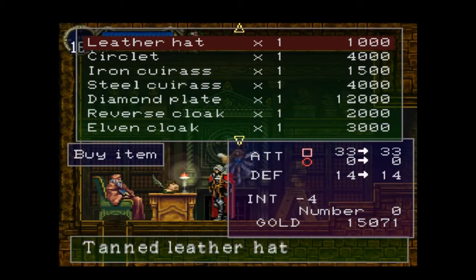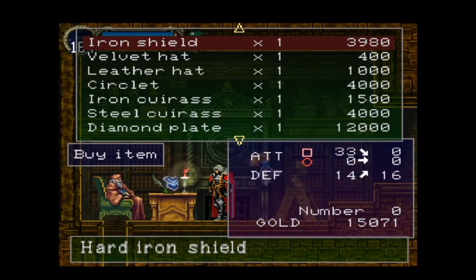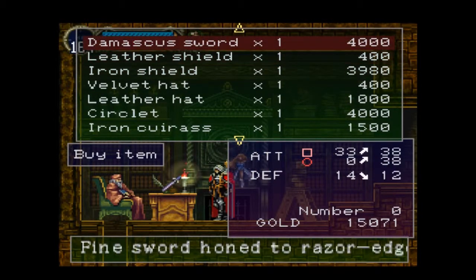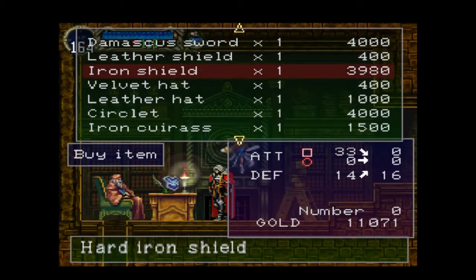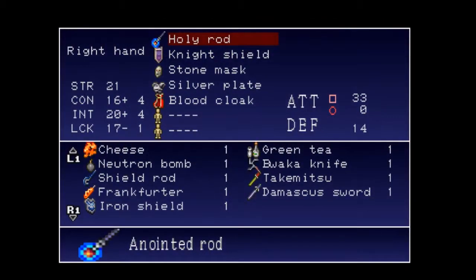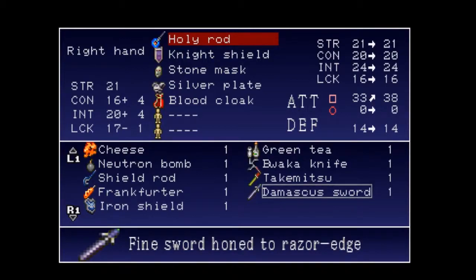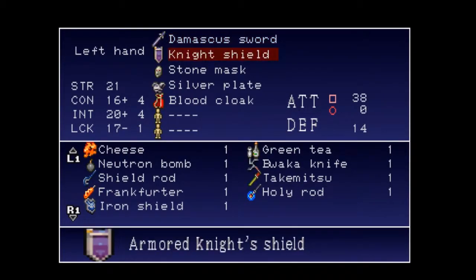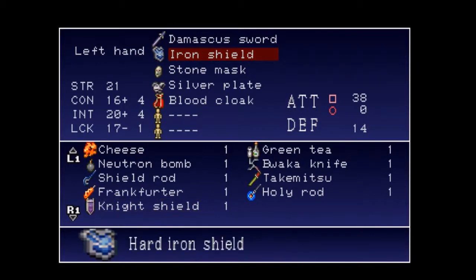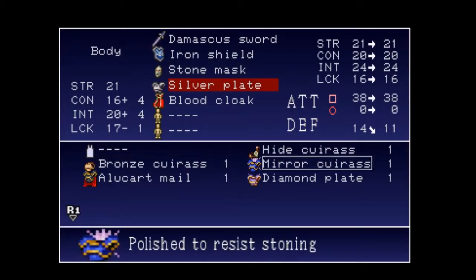We'll probably find something better in almost no time at all, but why not buy a little bit of something? Iron Shield could be good too — it's definitely got higher defense. The Damascus Sword is actually pretty darn good. Let's just buy it out. So let's equip the Damascus Sword, which has a much better hit. We're going to equip the Iron Shield — it doesn't seem to have any difference from the Night Shield, but it's still another shield we can test out with the Shield Rod.